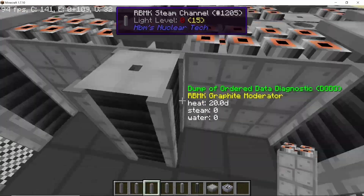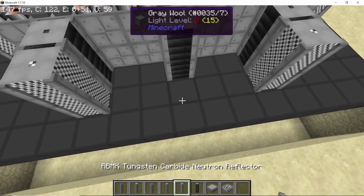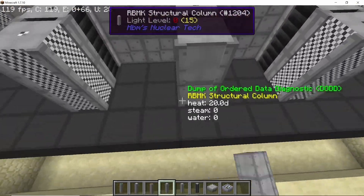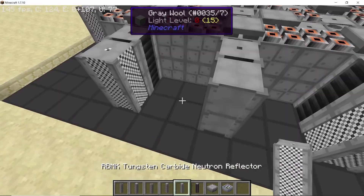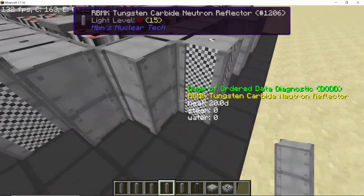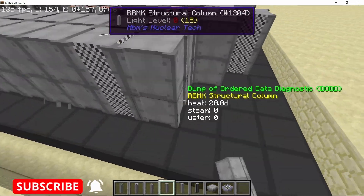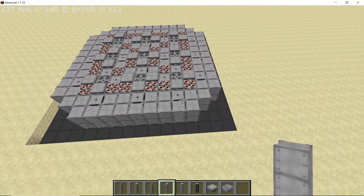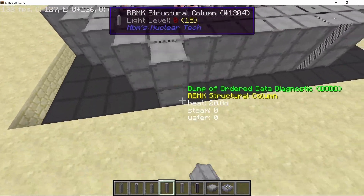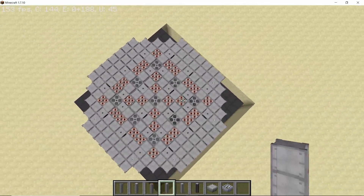Now if you use moderated parts in this build then the size will reduce of course. Basically this is where I made the mistake — I placed a structural column, don't do that. Place down reflectors instead of structural columns. In the remaining sections we can completely fill up the remaining spaces with structural columns to give it a circular look. If you don't place reflectors, neutrons will leak and the area will be irradiated, so make sure to place down reflectors where I placed the structural columns. Finally, place down one more layer to give it that complete circular look.